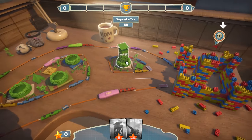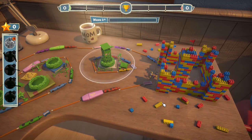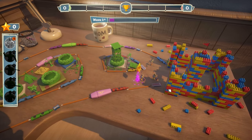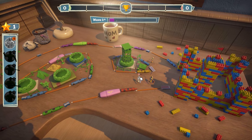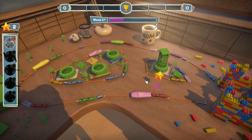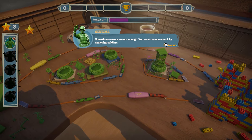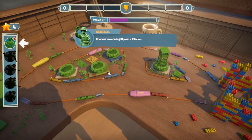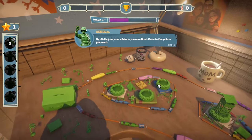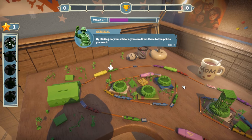Let's click it. What does this guy do? Soldier tower — blast them boys! Where are they going? To our camp — oh no, get them boys! Sometimes towers are not enough, you must counter-attack by spawning soldiers. Enemies are coming — spawn a rifleman. By clicking on your soldiers you can direct them to the points you want.